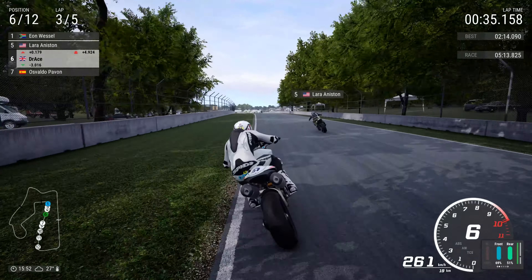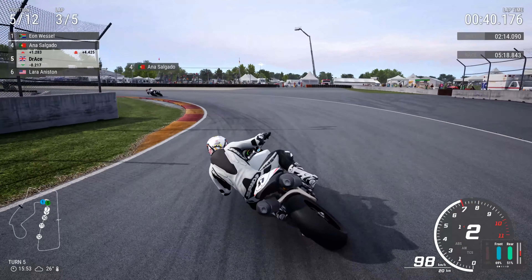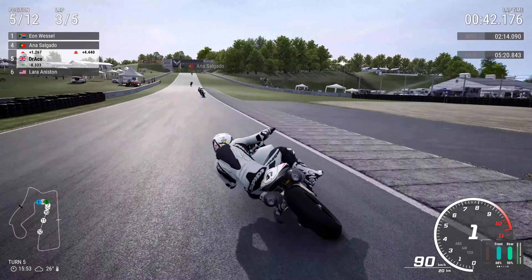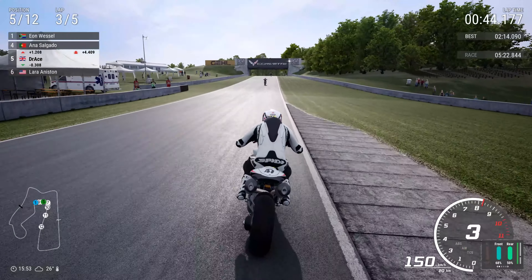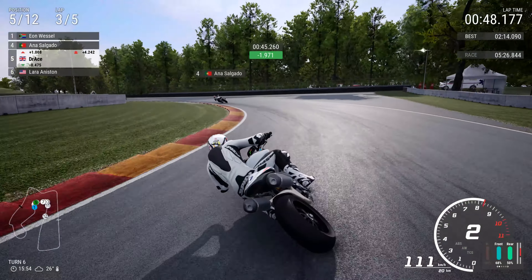We're going to line up Laura Aniston here. What a move — though I think we were way too wide. Front brake, front brake leaning — we've done it! That was actually really, really good. It was full brake and downshifting to first gear, which seemed to help us get through that corner.